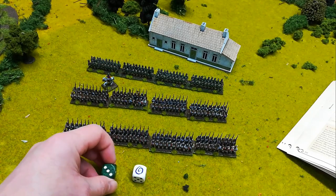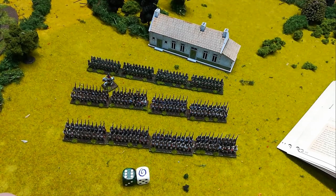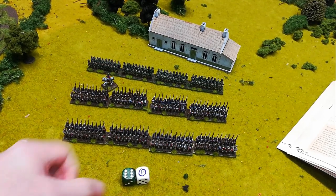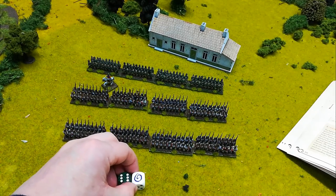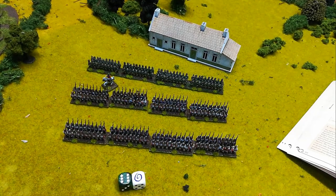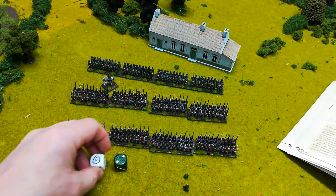There are extra things to consider — for example, something called a blunder. If you roll a double six, you've not only failed the order since no commander has a staff rating of twelve, but you've failed so catastrophically that something bad happens. There's a table in the book giving a list of scenarios resulting from that blunder.